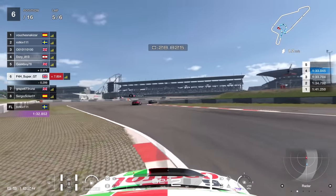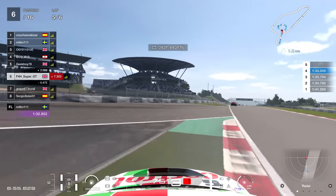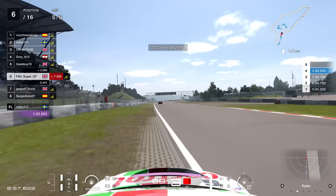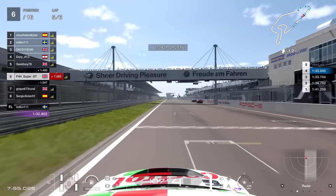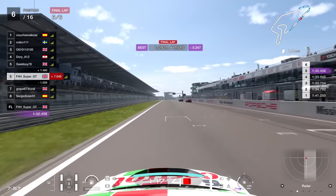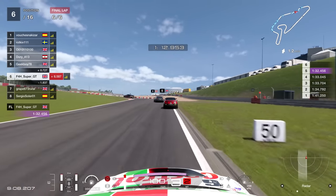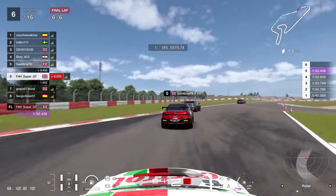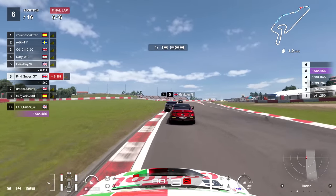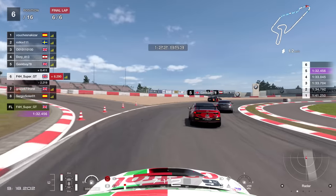Now we can perhaps turn our attention to the battle for fourth. It might be a bit of a tall order trying to catch that much of a gap. At the end of lap five I did catch up a little bit - they are fighting somewhat. Fastest lap of the race: 32.4. And this is the end of lap number six. You can see I was actually catching up quite a lot. In fact, P3 wasn't very far away. Through the final corner, I'm not quite going to be close enough.